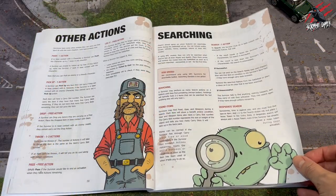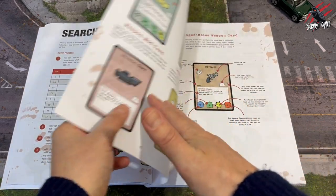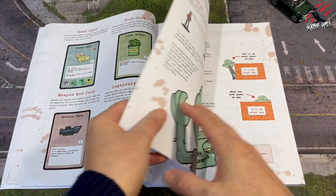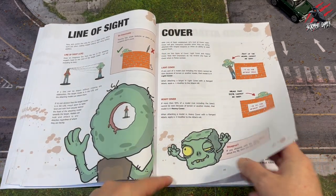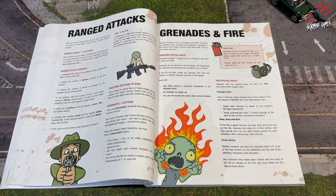That's now covered all the rules for searching. We've looked through the search tables, the items, and the cards, and gone through the weapon card in a bit more detail. It would be great if you come and join me for the next part in the series where we look at line of sight and cover, ranged attacks, grenades, and fire.